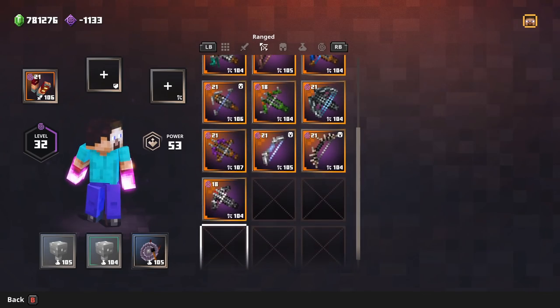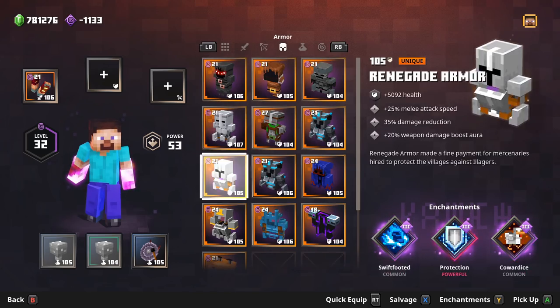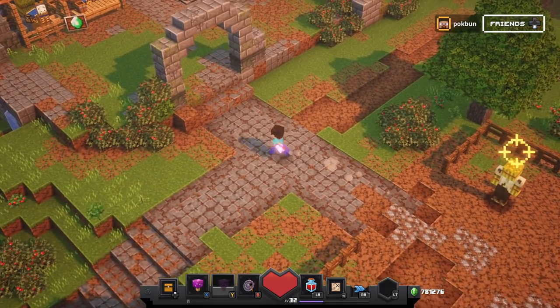And that's about it. I showcased the 50 unique items I got from the Blacksmith after spending 300,000 Emeralds, as fast as possible. Hope you guys enjoyed. Peace.